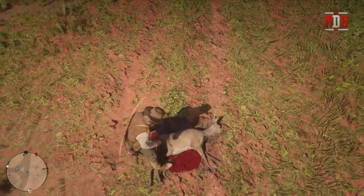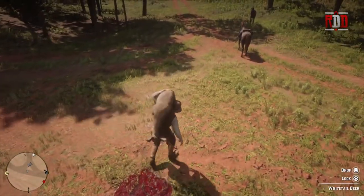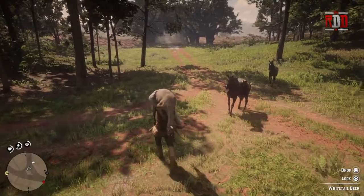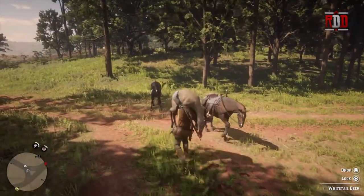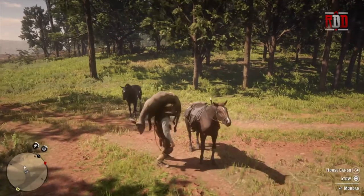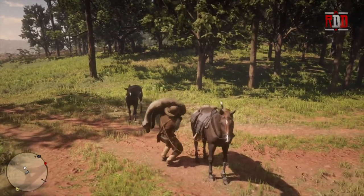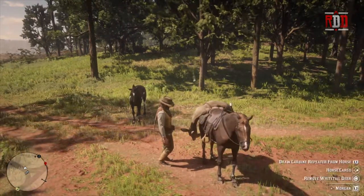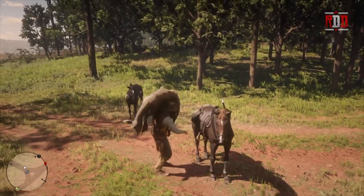So you could just pick up the deer - I'm on the PlayStation 4 like I am with all my tutorials - and then we could walk up to either horse that we have, and you'll notice that once we get close enough, watch the options down the bottom right, we can stow it so we can hit square. Now we could take this whole doe body to a butcher or back to camp and donate it.